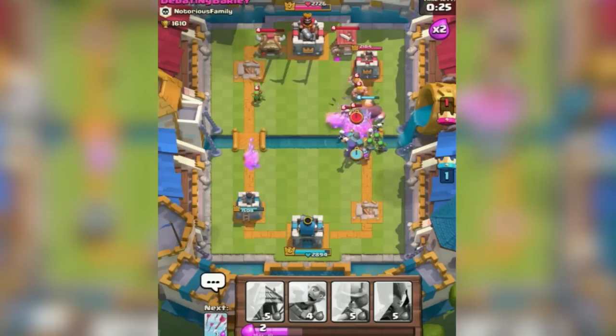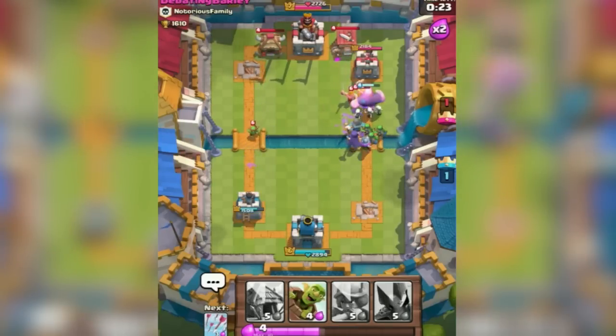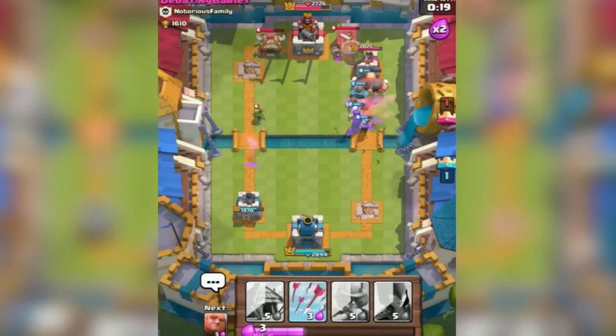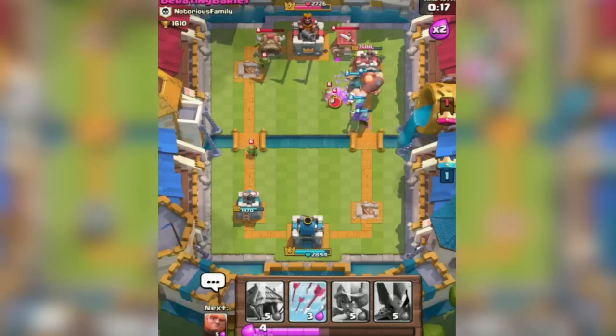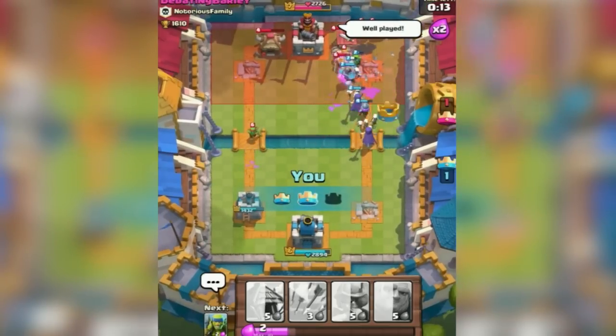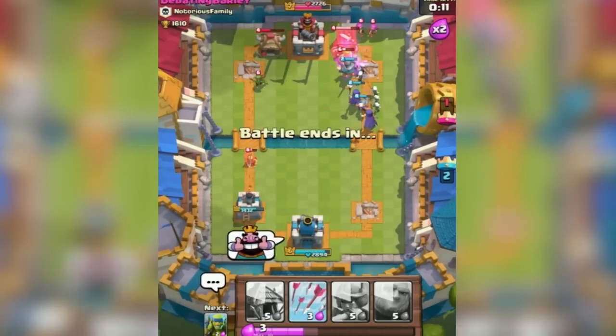And this is a big push right here — this is huge. We've got witch doing work, we've got spear goblins, we've got giant pushing. They used arrows, so I'm going to come in with the goblin barrel. Yes! This tower is going to be done so quick. We've got 15 seconds left, I take the tower out. There's no way — it's all over. Yes!